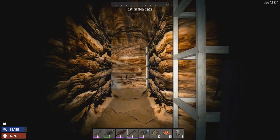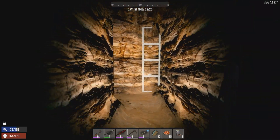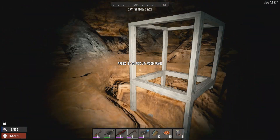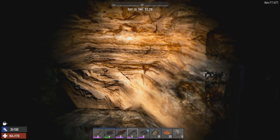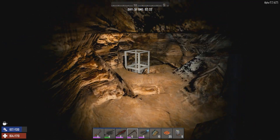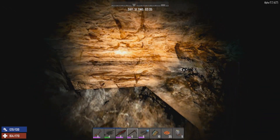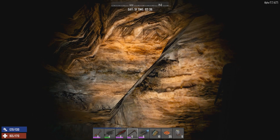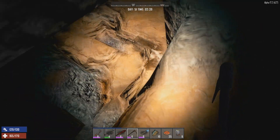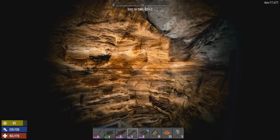I dug out a big square corridor around here and found nothing - just sand the whole way. I was about to give up but then in this corner there were actually quite a lot of different ore veins. I've been following the gravel and ore through this area - there's a fair bit of iron ore, oil shale, stones, and a little bit of nitrate. I'm still looking for coal and lead - coal especially would really open up opportunities for making ammo.